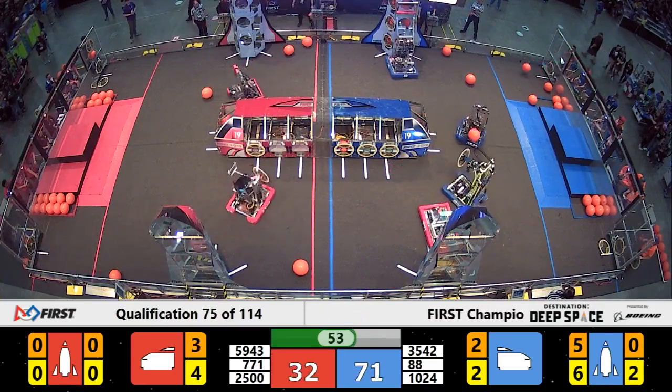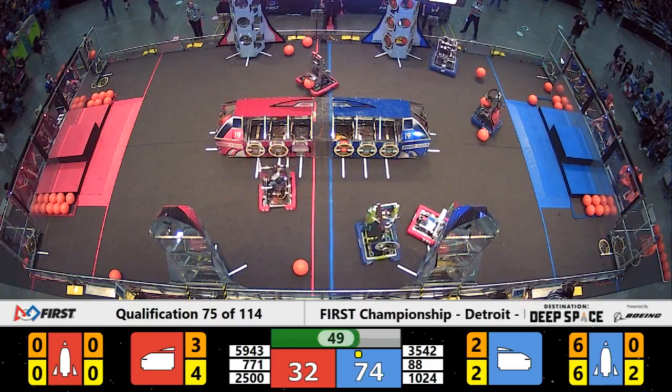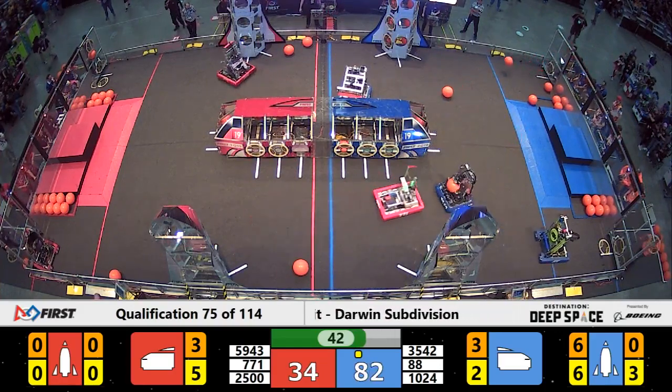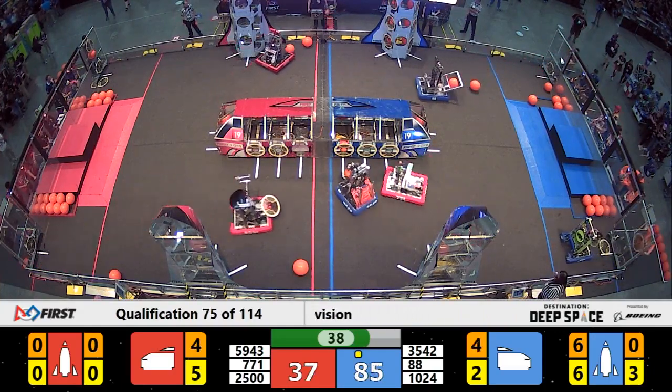Less than a minute remaining. 71 to 32, your score thus far. Blue Alliance trying to run away with it, Red Alliance trying to get something going. Kilobytes on the near side of the field add another hatch panel to the near side Blue Alliance rocket ship.